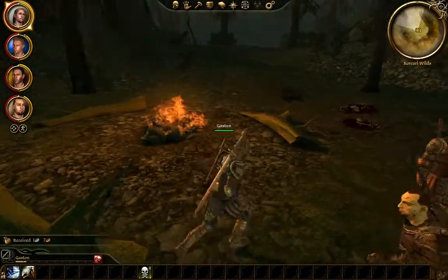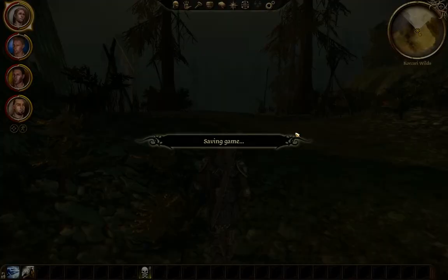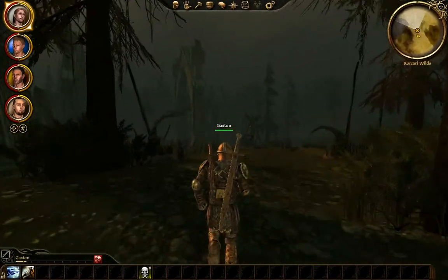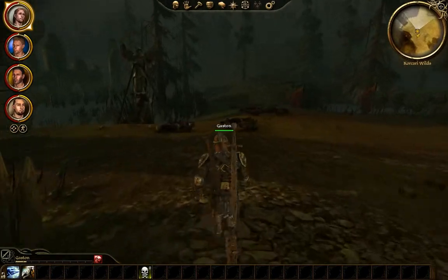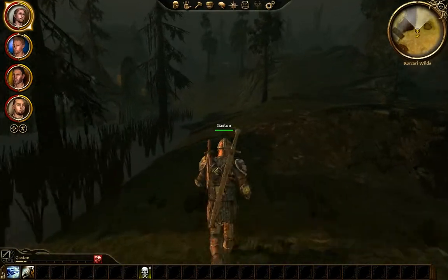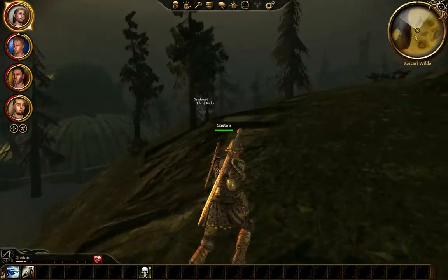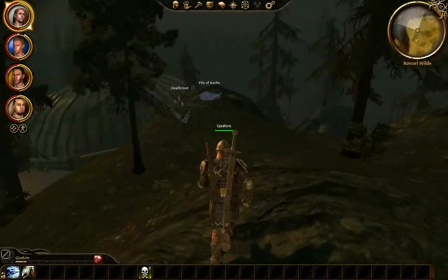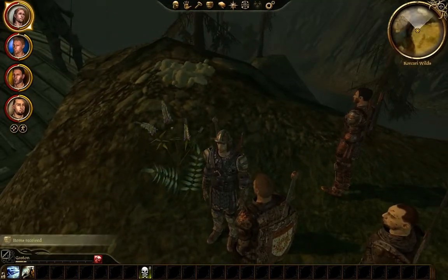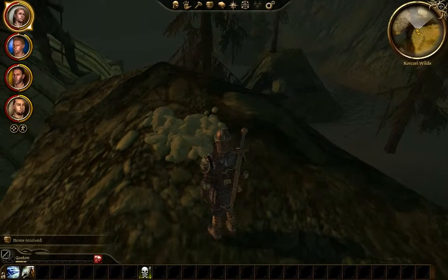If you buy the game and do Liliana's Song right away, you can get that armor. I just like to take full advantage of everything. My best file is my warrior file — he's just an impossible beast. Nobody can even come close to killing him; I could probably solo most of the game with him on Nightmare. He has almost as much armor as my tank character.